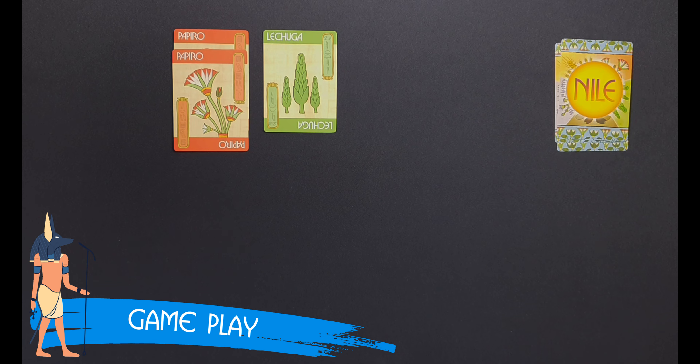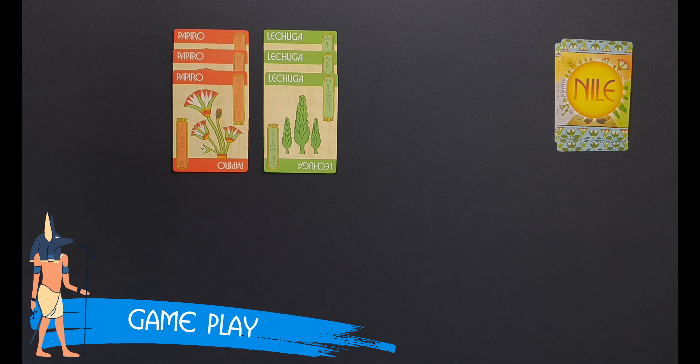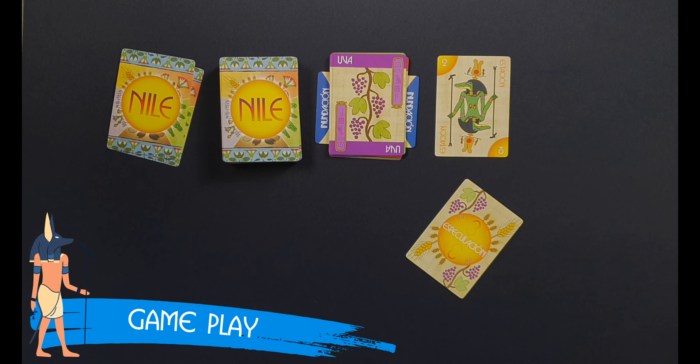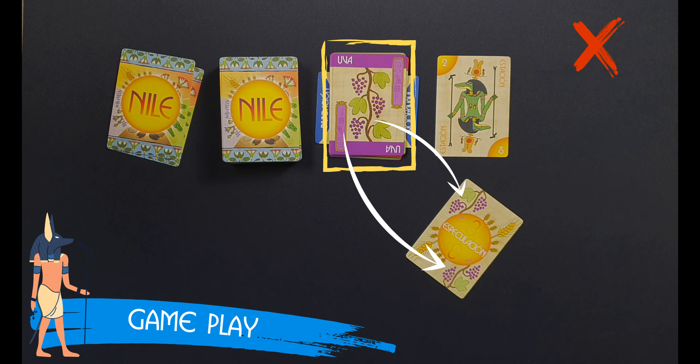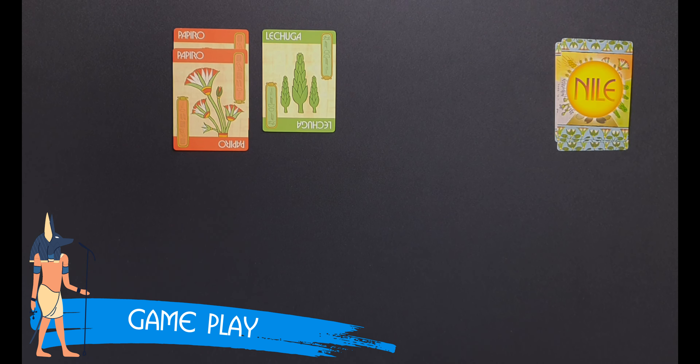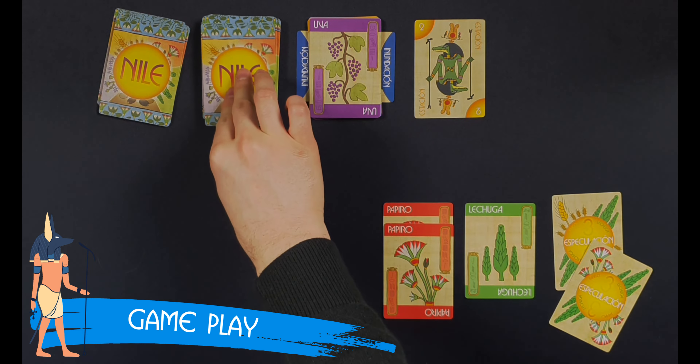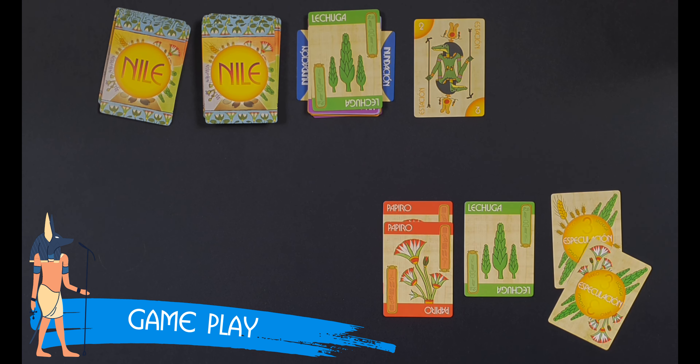If they don't create new fields, they can plant any number of crops to any number of fields that already exist in front of them. Instead of planting, the active player may play one or two speculation cards. As with planting, speculation cards showing crops currently flooded may not be played. These are cards with two crop types represented on them. When speculating, players can use one or two cards; they simply place them face-up in their play area. Speculation cards will be resolved when the next flood card is revealed. Speculation cards are successful when they have at least one crop type in common with the next flood card. If this happens, the player who played the speculation cards immediately draws three cards if they played one speculation card, or six if they played two cards and both of them match the crop in the flooded card.